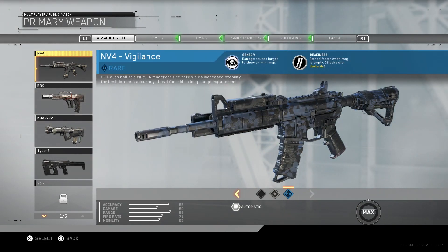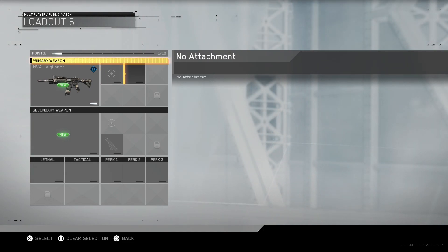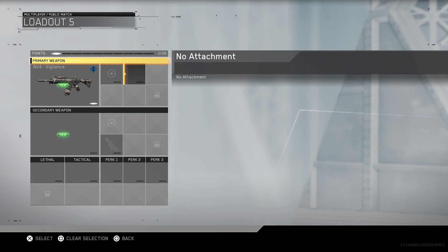I would recommend using the best variant you have. I sadly don't have the MV4 Fallout yet because I want to get nukes with an AR rather than the SMG, which just hasn't really been working for me if I'm honest. So we're going to go ahead and use the Vigilance. You don't need any optic sight on it at all because the iron sights are really good in this game, at least so far.